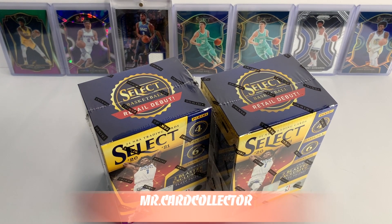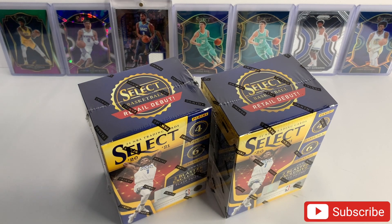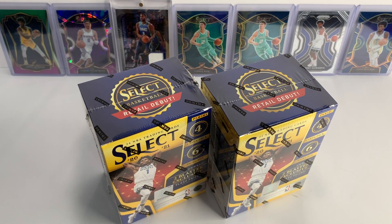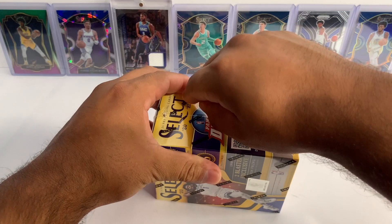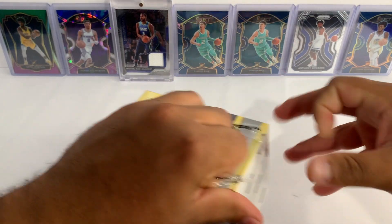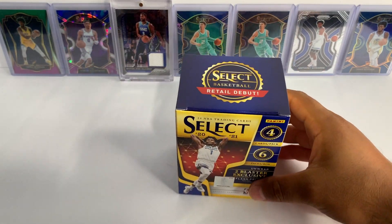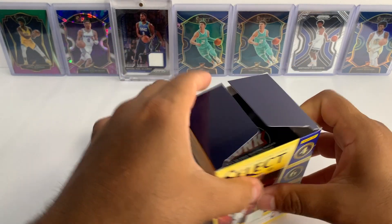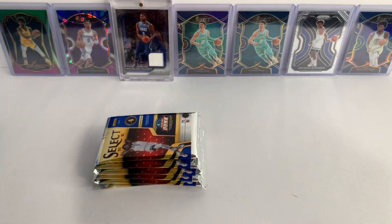What's going on YouTube, Mystery Card Collector bringing you guys another NBA Select 2020-21 basketball. We're going to be opening up two blasters today. If you guys aren't subscribed yet, go ahead and smash that subscribe button, like the video if you enjoy the content, and comment below what your favorite card from this opening is going to be. I've opened one mega and one blaster, and believe it or not I was able to pull a LaMelo out of a mega and a LaMelo out of a blaster, so let's see if we can pull another one.